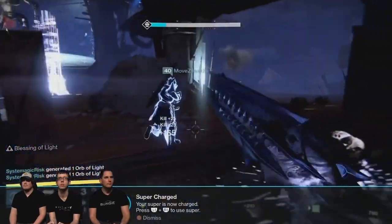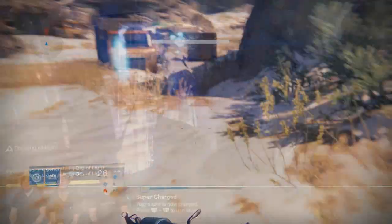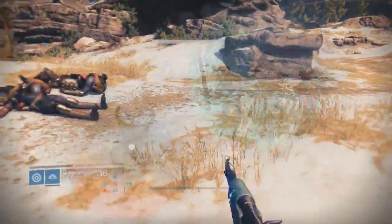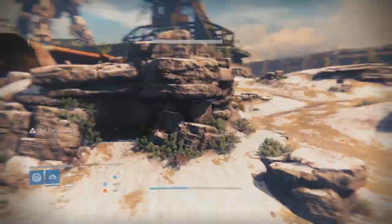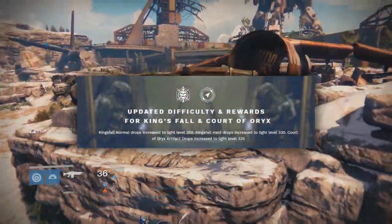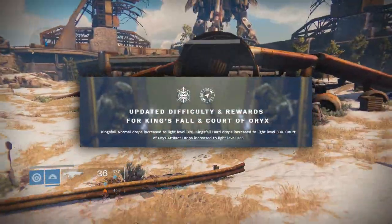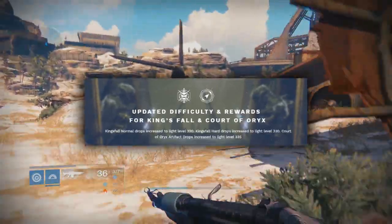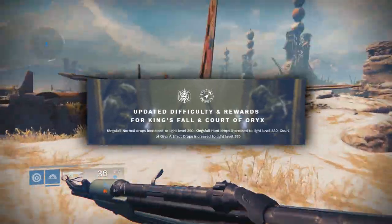Modifiers are added as a way to get more score for doing specific tasks. There is also a new quest and strike coming in the April update, although I'm not going to go into specifics of these because, let's be honest, no one cares. King's Fall Normal now drops 320 light gear and Hard Mode drops 330 light gear. Out of nowhere, they make Court of Oryx relevant again by increasing the artifact drops to 335.